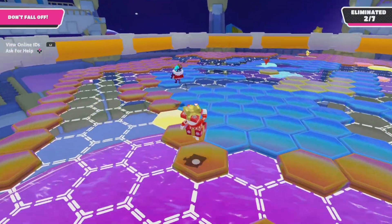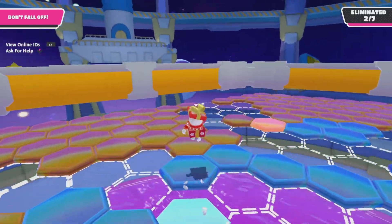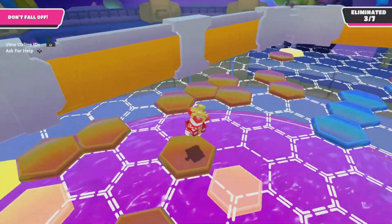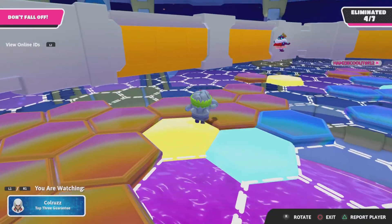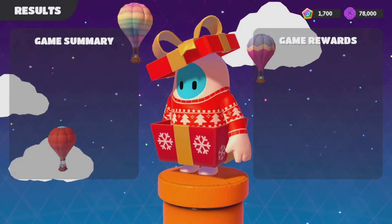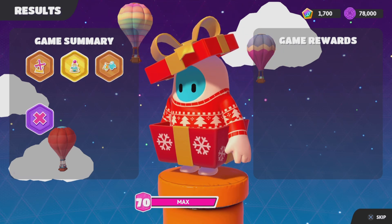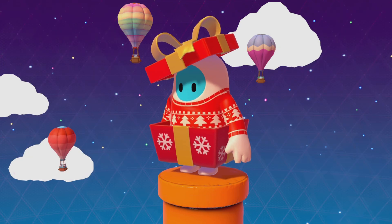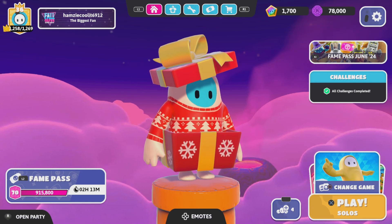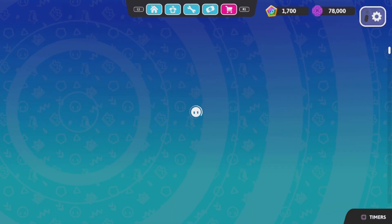I think the new power-up might come in the next update. They might come in the game files — the chicken power-up will come, so this is going to be the fourth power-up in Fall Guys. I saw people trying to cut me off — I lost! But that was a good start. Wait, you can play again for game rewards! Oh my god, there's no way! It changed background for a second!